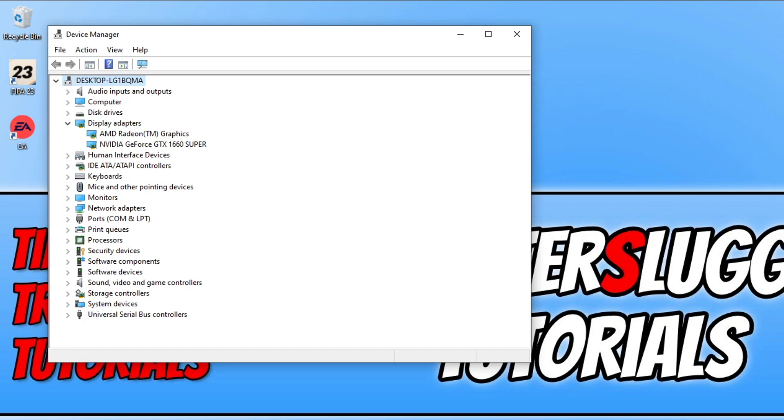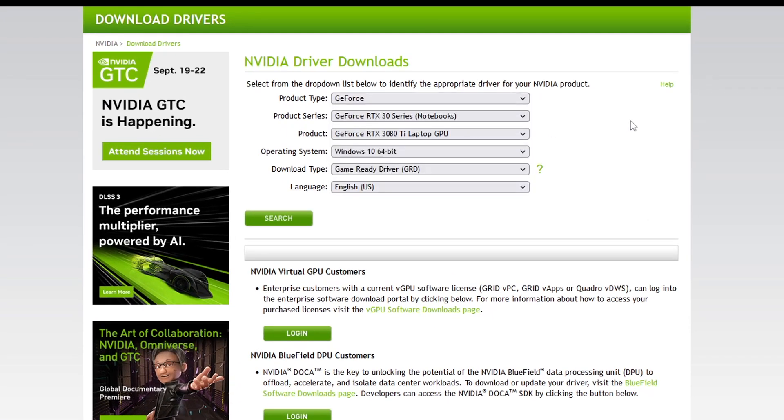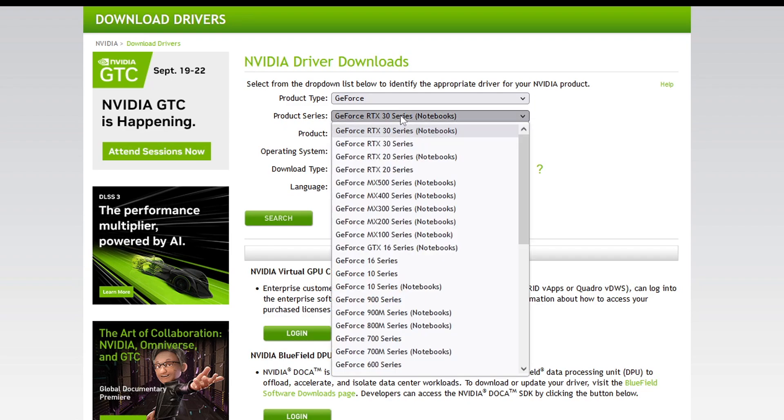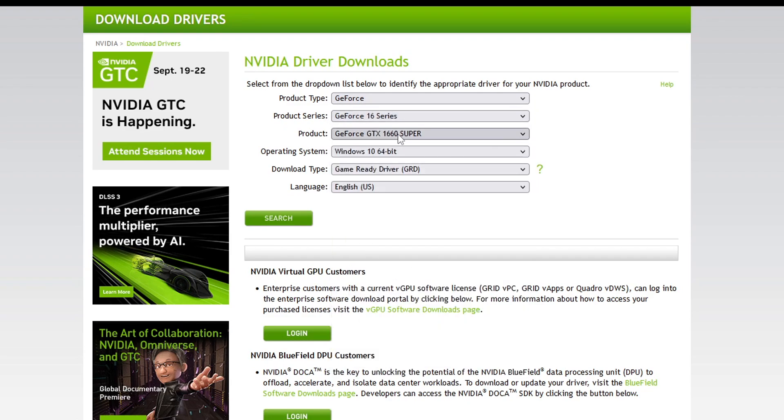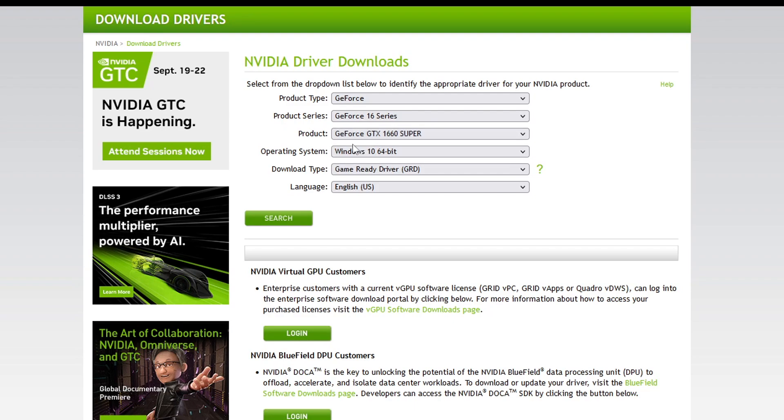Go to the NVIDIA website by clicking the link in the description below. Once on the website, select your product type — I had a GeForce — then select your product series. I got a 16 series because I have a 1660 Super, and the first number 16 indicates the 16 series. It's already selected the 1660 Super for me. Select your operating system — I have Windows 10 64-bit — then select the Game Ready Driver, your language, and press Search.